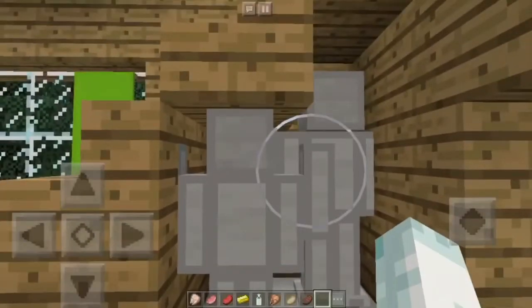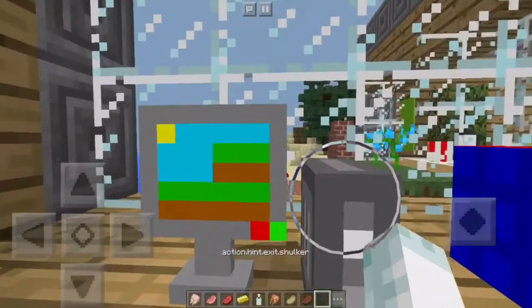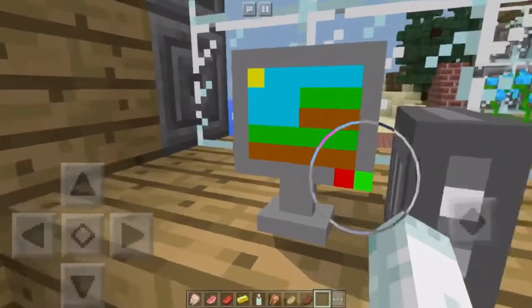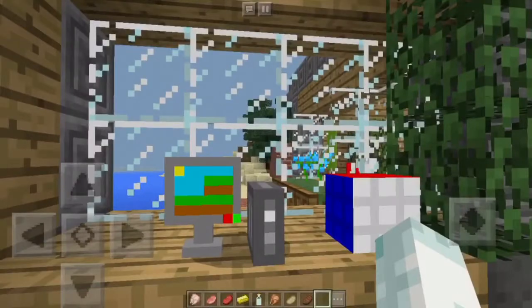Here under the stairs you've got some statues, and on the right you've got a computer. I'll sit at my little computer desk and play some Minecraft in Minecraft — because why not. A pretty neat little computer setup, and I've got my Rubik's Cube next to it for when I'm sick of Minecraft.